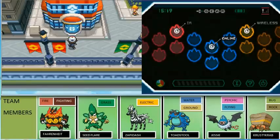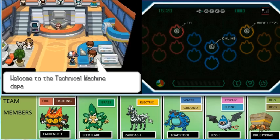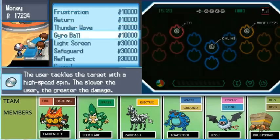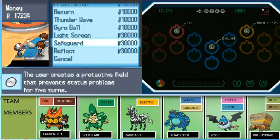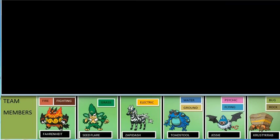Come back to Driftveil City and go to the Pokemon Center area. You can buy many TMs for Bucks — Frustration, Return, Thunder Wave, Gyro Ball, Light Screen, Safeguard, and Reflect. Those are kind of handy, so you can buy TMs for money here.